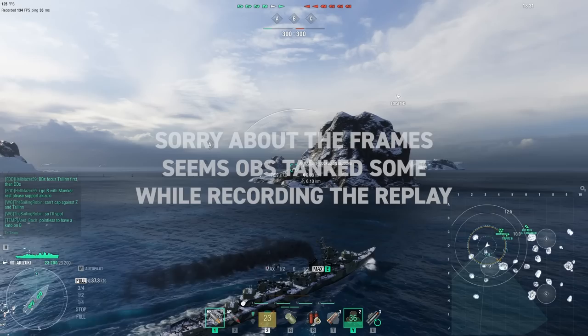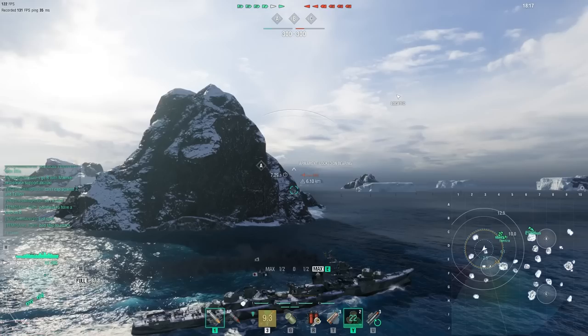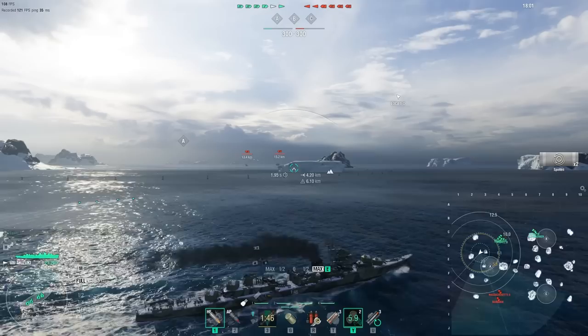We are heading for A, which on this map — Islands of Ice — is the hottest cap around, due to how close both teams spawn from it, and the fact that it's almost impossible to cap early compared to the other two home caps. We have above-average HP, decent concealment for the tier, and mostly excellent DPM for a destroyer, allowing us to dominate most 1v1 encounters with other destroyers, as long as we play our cards right.